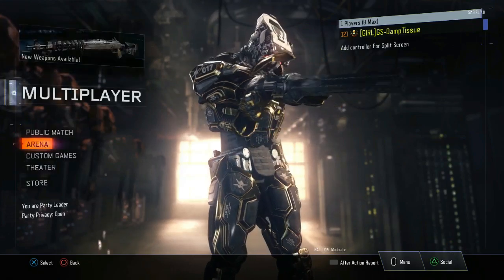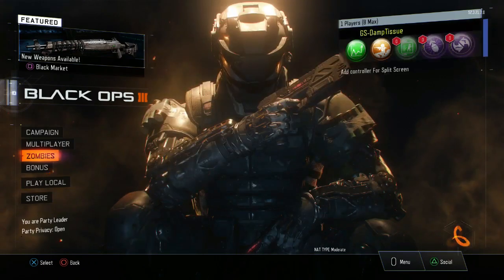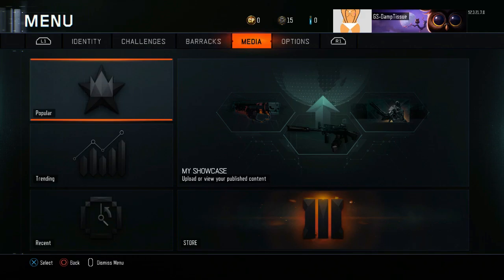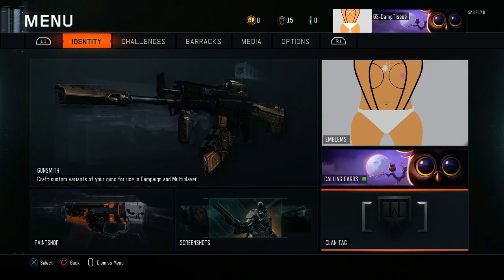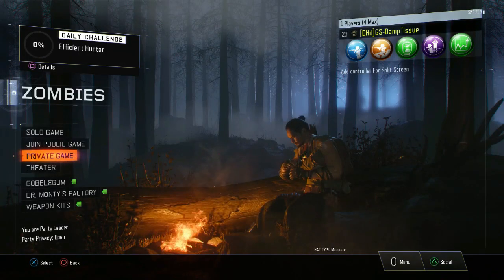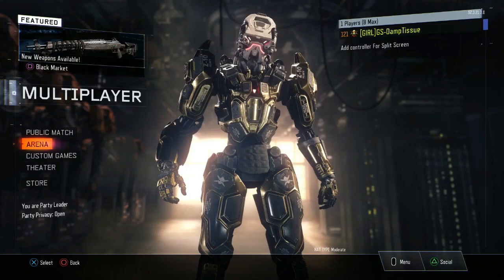Head over to zombies — this is how you basically keep the level. All you need to do is press Start, then go to clan tag. You just type in anything for the clan tag and that will save your zombies rank. I put 'DHD' for Dirty HD, my YouTube name.